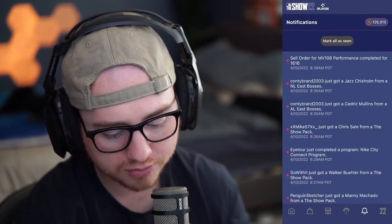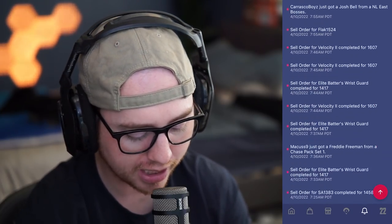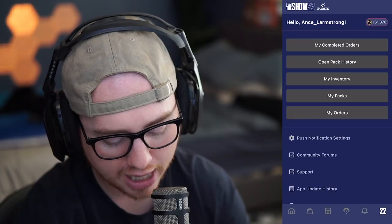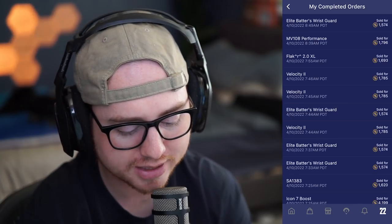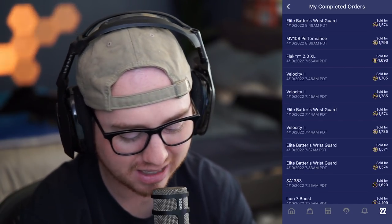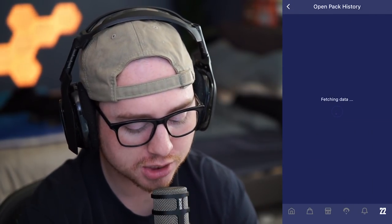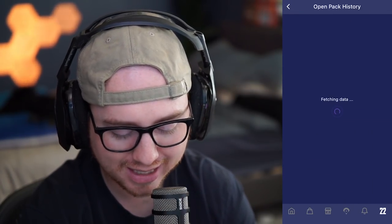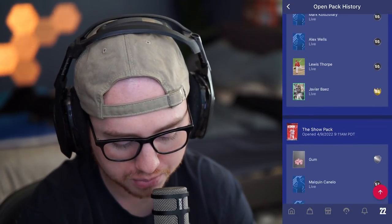The fifth icon is all of our orders — our notification screen. I can see when things are selling, see my friends pulling diamonds from packs, see my sell orders and buy orders. On the 22 icon we can see our completed orders, so I can stay updated on everything I've been doing. We've been selling a lot of stuff — some overnight flips I was able to do while purchasing on the app. I can also see my pack history.